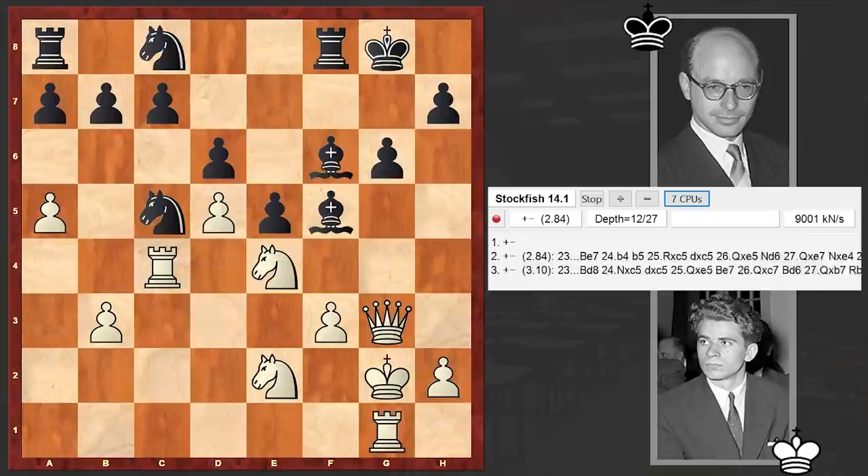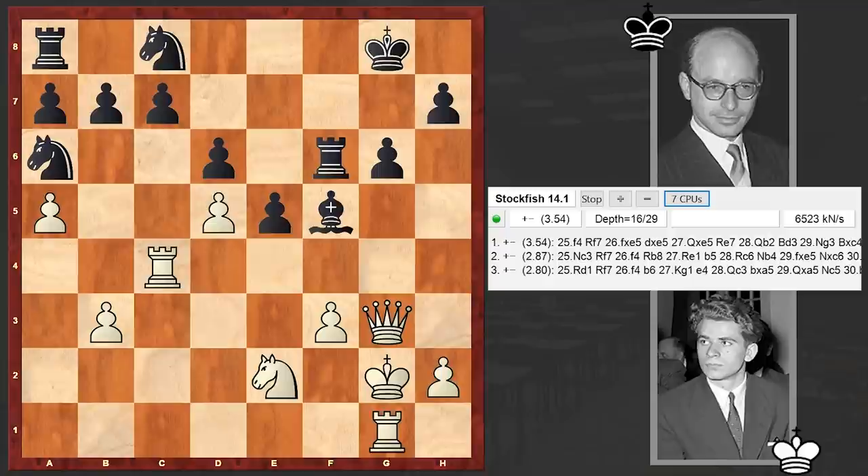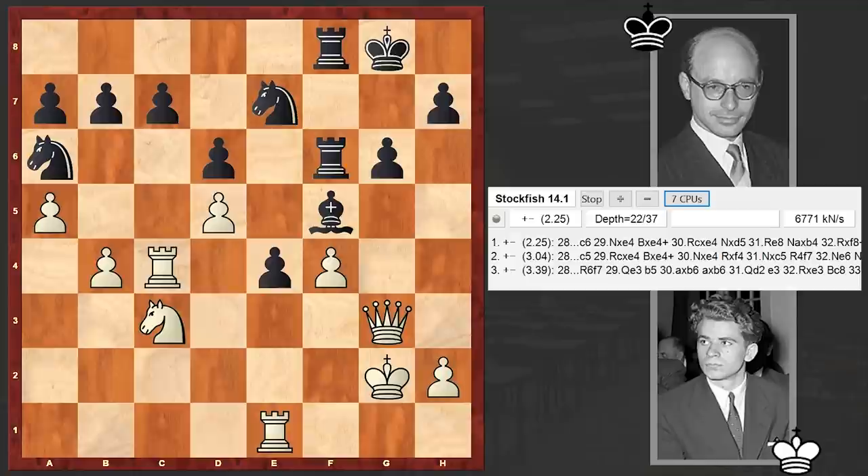But in our game we have Rc5, and now gradually white will intensify the pressure. The black knight retreated back — too passive — and there comes Nxf6 check, with which white is removing the opponent's dark-squared bishop, a key piece in the King's Indian Defense. Nc3, Ne7.